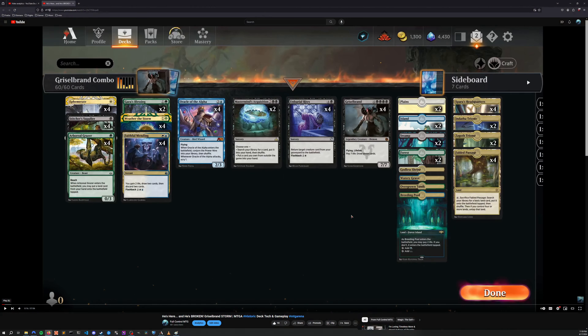The original deck list looked like this — back then we were playing Historic and things were not as big as they are now. Grizzlebrand was our big reanimator target and Unburial Rites was the way we got it out of the graveyard. The land base back then used all the Triomes and Fabled Passage to get basics out of the deck. We were held together by Stitcher's Supplier, Faithful Mending, and things like that. We wanted to get Grizzlebrand onto the battlefield and draw a bunch of cards — Oracle of the Alpha conjures the Power Nine into your library, and drawing into the Power Nine gives you a great shot at winning.